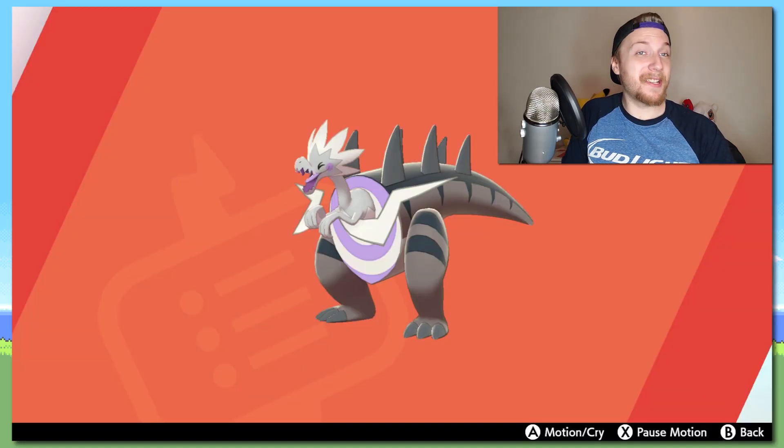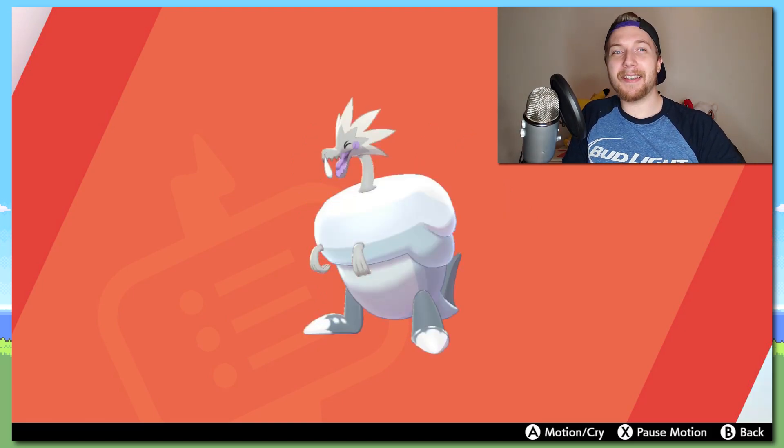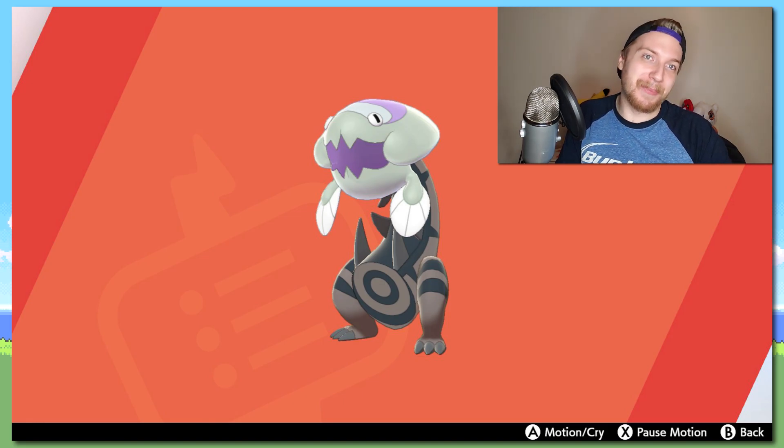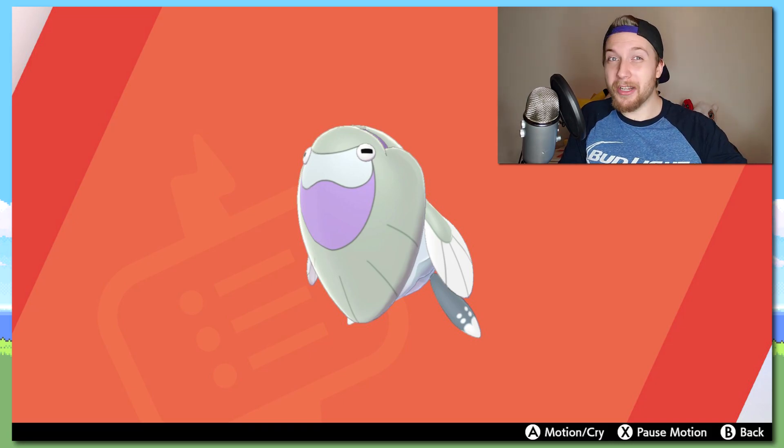Shiny Dracazolt — once again a black shiny. I hate its normal design, I think it's ugly, I gave it a D tier on my tier list. But this looks much better. I love the purple accents on top of the black and white — I think this is a phenomenal shiny. Same thing with Arctazolt, and same with Dracovish — I actually like its base form, but the shiny is better because it's black. Arctovish's shiny looks great as well with the purple and white combination. All the fossil shinies look great. Great job, Game Freak.